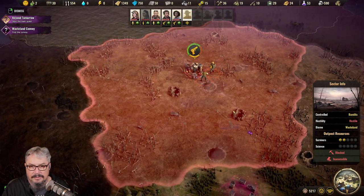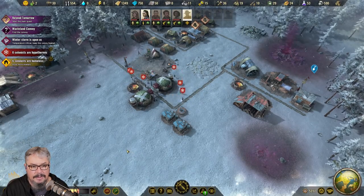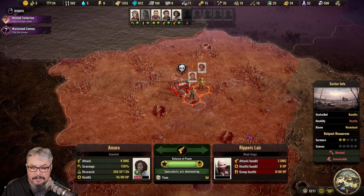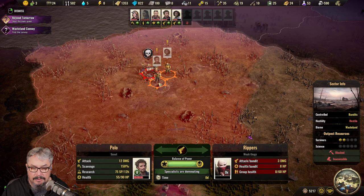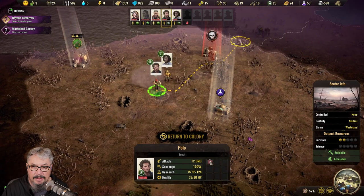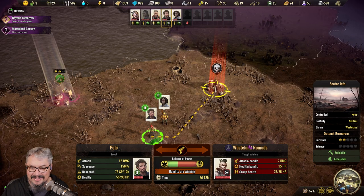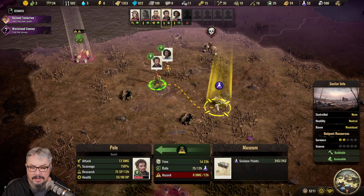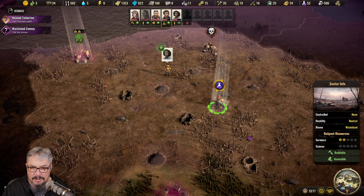Now all of this is red and blocked out — we'll zip through and win the battle. Same look, same thing. We click on one of our specialists and suddenly all this opened up. Unfortunately there are even more bandits here — never-ending supply — but we've unlocked the region and can now go scavenge. This specialist could go get some research, another could go get these guns.